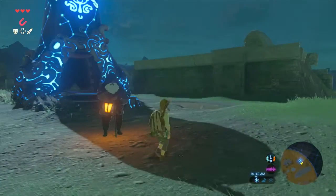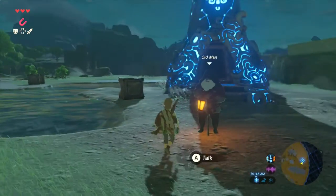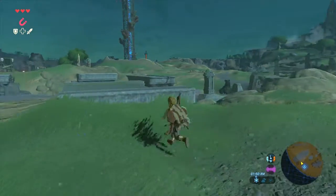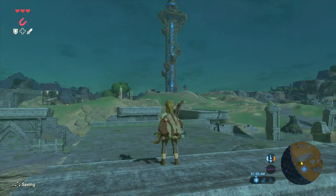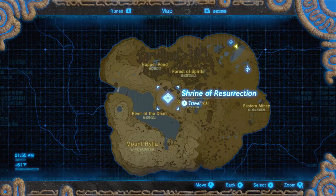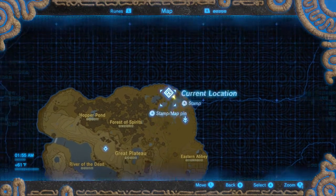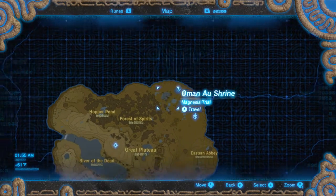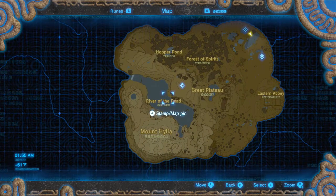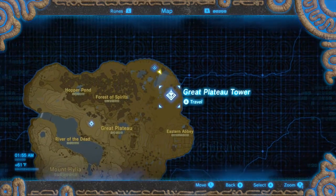I'm not entirely sure what this dude's deal is, but I'm pretty sure there's going to be more to him than just a weird old man who helps us out. Like, he's going to be like an adult version of Link from a hundred years ago or some crazy thing like that. I don't know yet. So we pull up the map — Shrine of Resurrection, that's where we woke up, right? That's the tower, and then that's the shrine we just did. So we can fast travel to any of these spots — that's really cool.